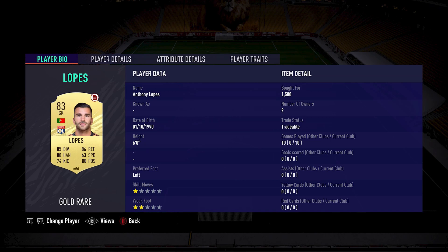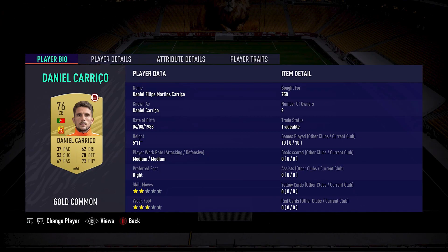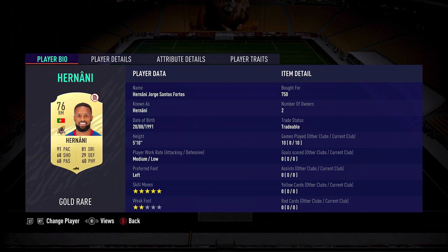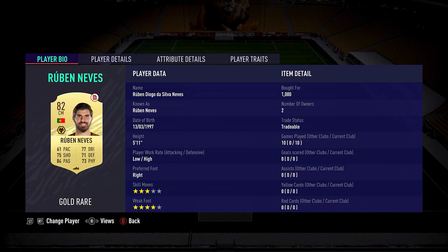The players required were: Anthony Lopez — 1,500 coins; Aurelio Buter — 700 coins; Ruben Bezzo — 950 coins; Daniel Carrico — 750 coins; Antunes — 850 coins; Miguel Veloso — 750 coins; Anani — 750 coins; Jal Texaria — 550 coins; Ruben Nevers — 1,000 coins; Bruma — 700 coins; and a 90-rated card — 700 coins.